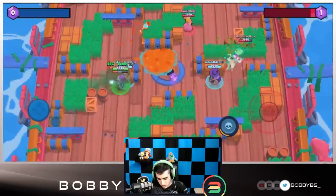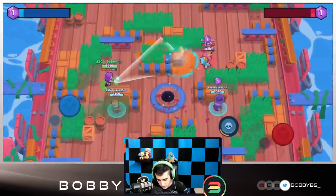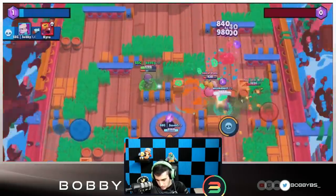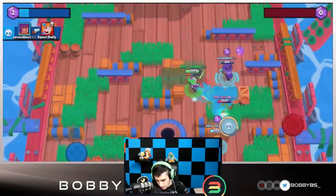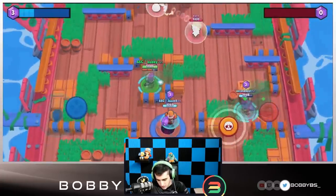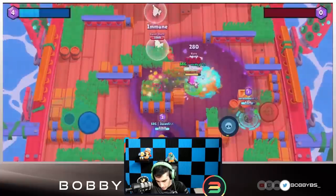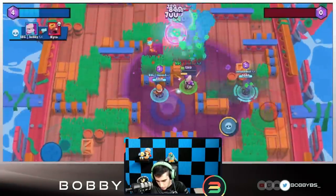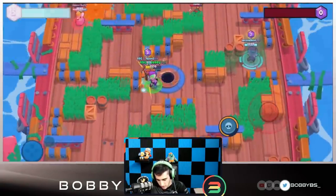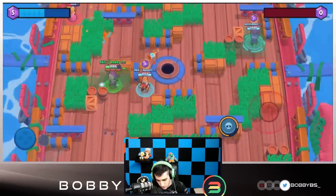I believe the mid just works out perfectly for Emz so you can always be in that range. We're able to get a kill over there and also kill the Penny — I think I made the right choice going Emz. I pop my super and we're able to get a kill, maintaining position in the mid. Looks like Jason's picking up a few gems so that's fine.